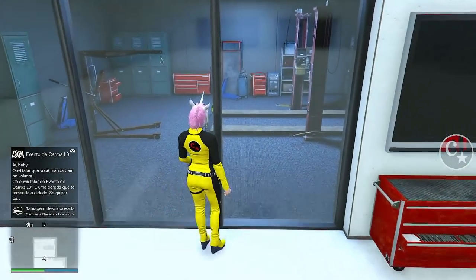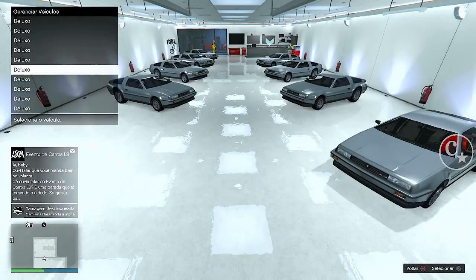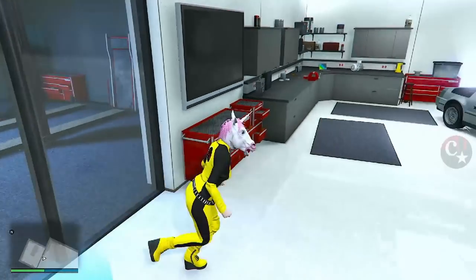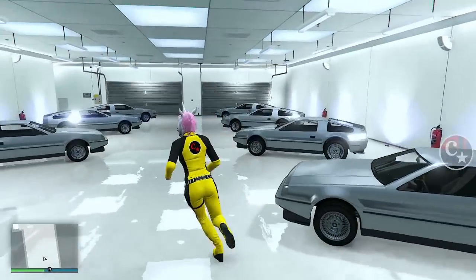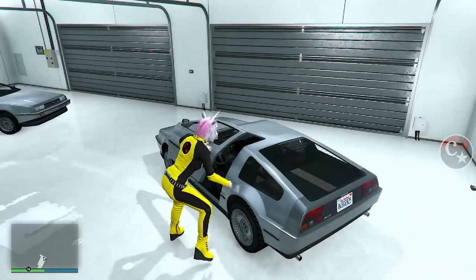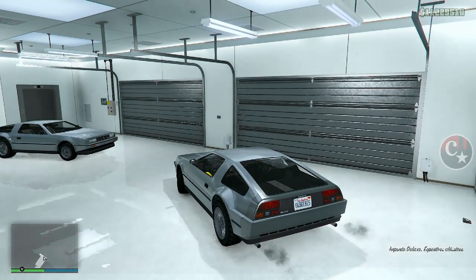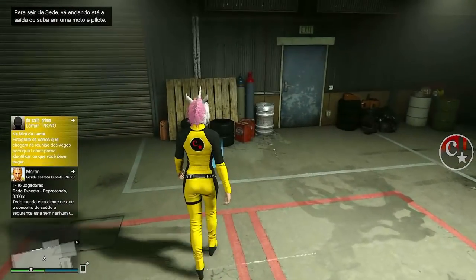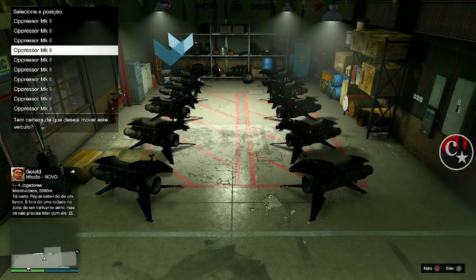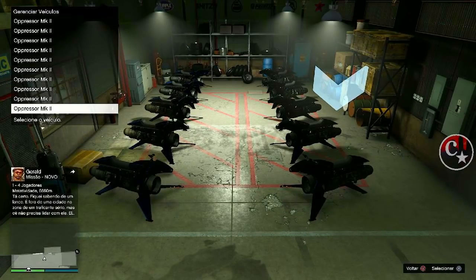Agora é muito importante para quem não sabe: a gente tem que trocar os veículos de lugar. Independente do que seja — se você comprou os veículos do complexo, vá lá e faça uma modificação simples neles. Se você comprou Bombusca lá no hangar, vá lá no hangar e troque de lugar — não precisa modificar, basta simplesmente trocá-los de lugar.